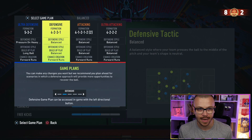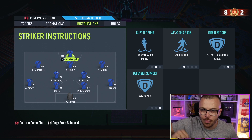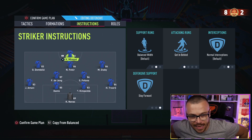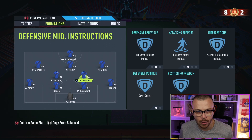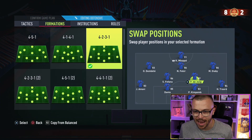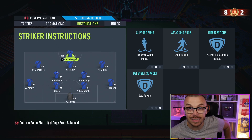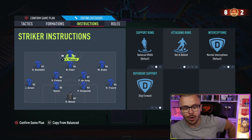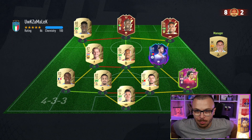The formation I'm going to use is the 4-2-3-1 narrow: Mbappe as striker, Dembele on the left, Fakir in the middle, Diaby on the right, De Jong and Fofana as CDMs. At the back: Amavi, Dante, Kimpembe, Thore, and Navas in goal. Your boy Krassi is ready for FUT Champions — let's go!